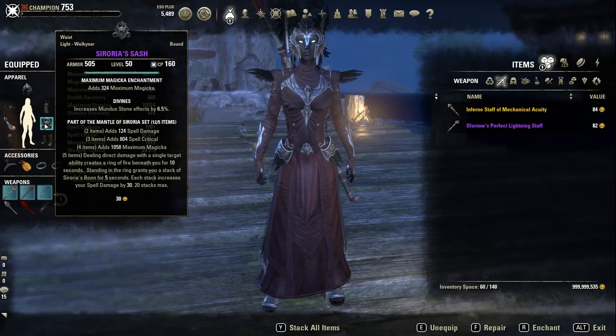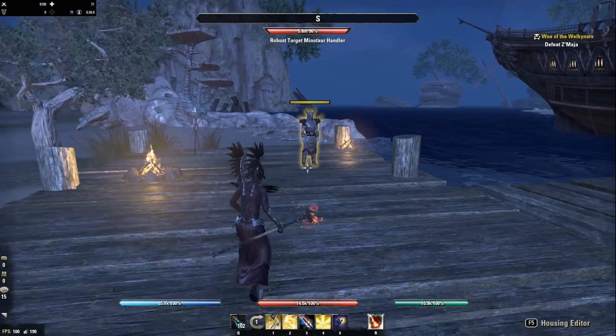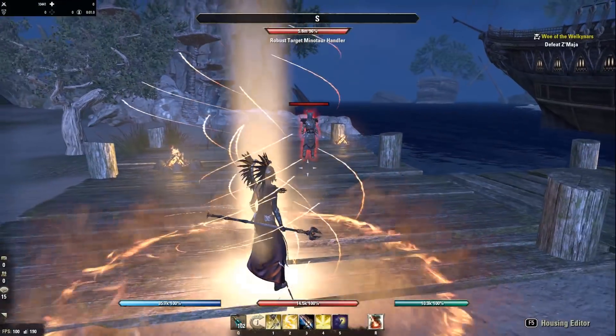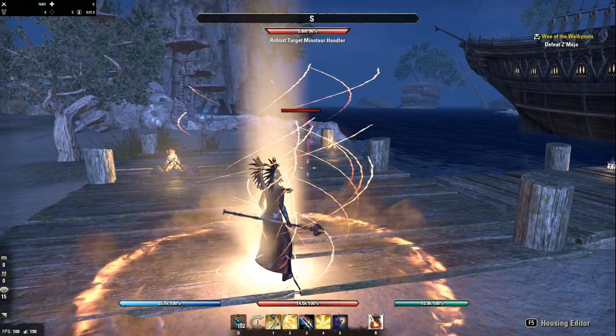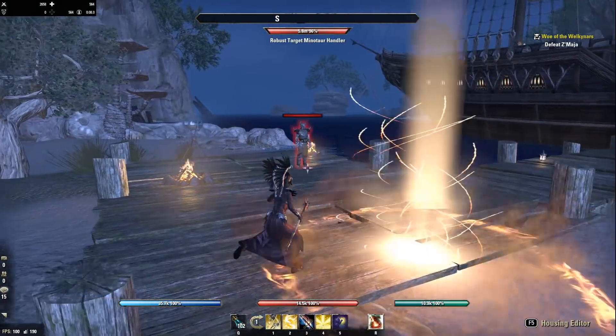So you can basically get 600 permanent spell damage from this set now, and that's completely nuts. It's pretty simple to use — you just need a direct damage ability — but it's stationary, so the moment you move around it will be hard to keep up.